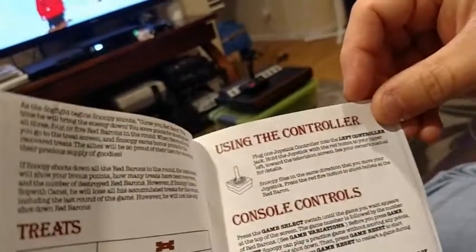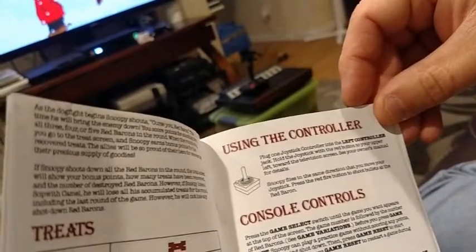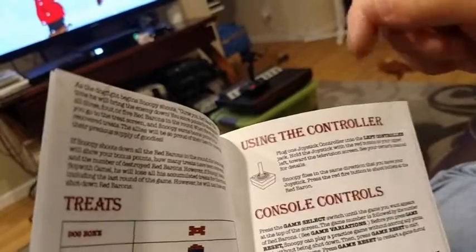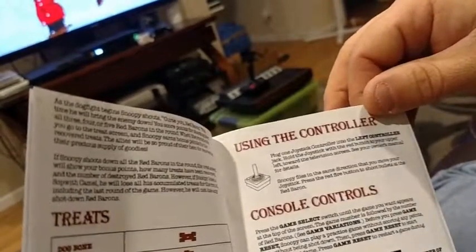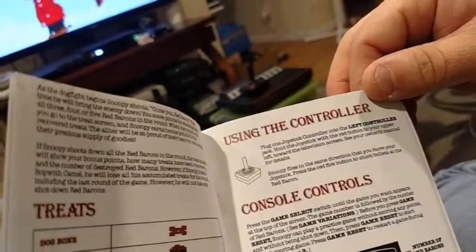2600-style pizza anyway. Here are your directions on using the controller. Plug one joystick controller into the left controller jack. Hold the joystick with the red button to your upper left — it's funny because they're telling you to face toward the television. See your owner's manual for details. Snoopy flies in the same direction that you move your joystick. Press the red fire button to shoot bullets at the Red Baron.